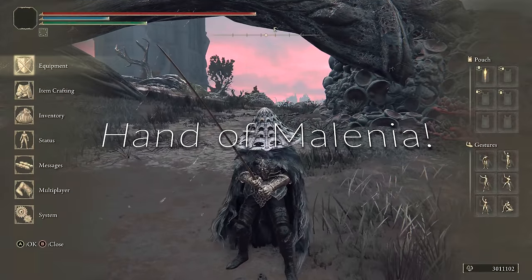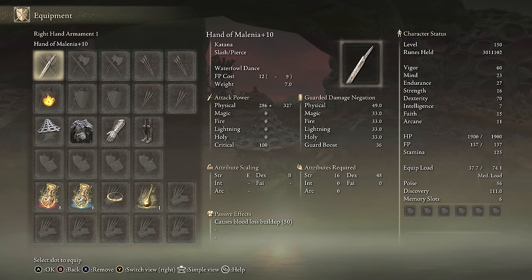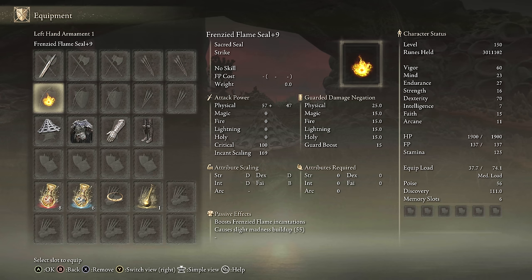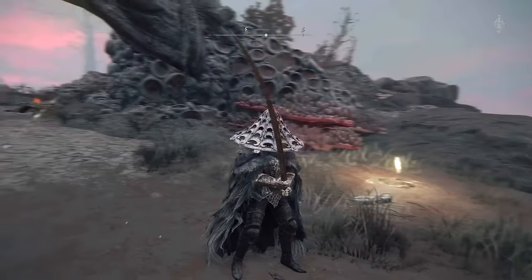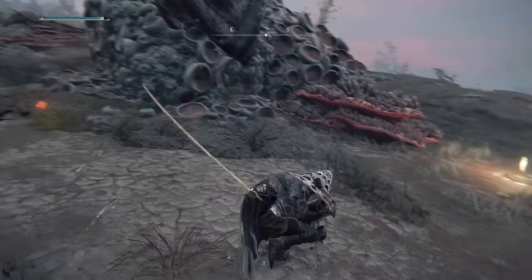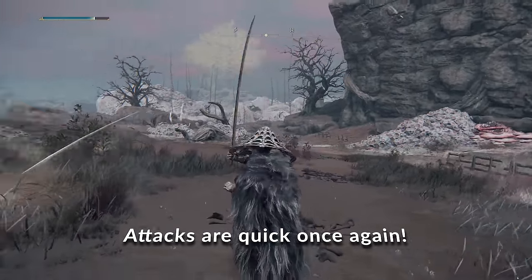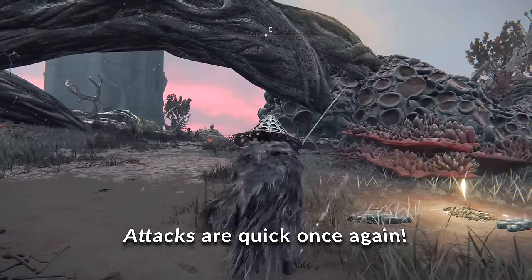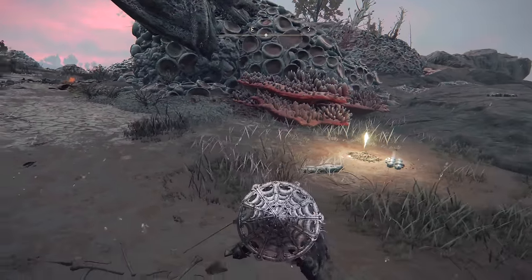Next up, as requested via a poll, we're going to build around the Hand of Melania and turn it into something really powerful. We're actually going to use the same build you saw at the start that absolutely destroyed Moog. We're going to show that we're attacking fast, which is what we're going to build around. These videos aren't going to be everyone's cup of tea in terms of making builds, but if you do enjoy them be sure to comment and let me know what you think, and share it too.